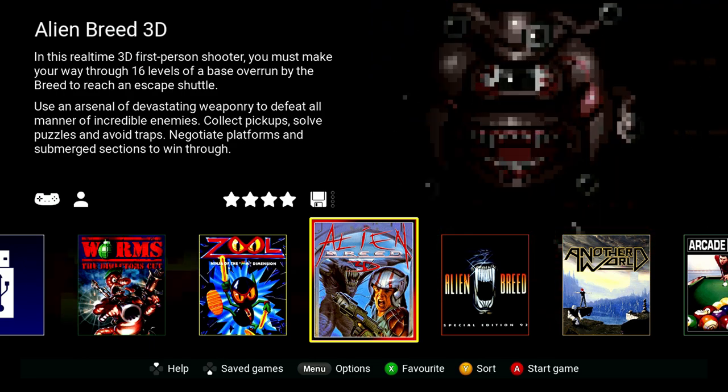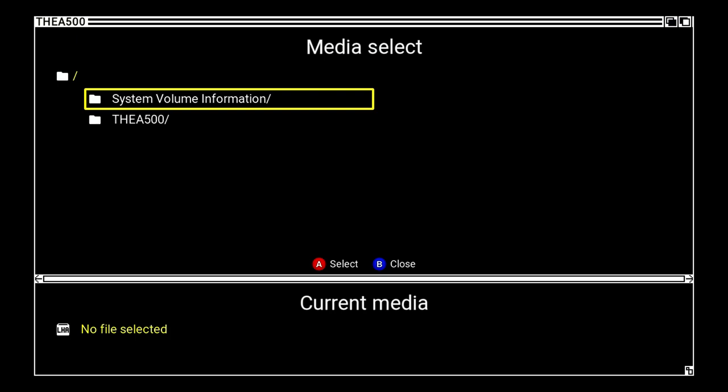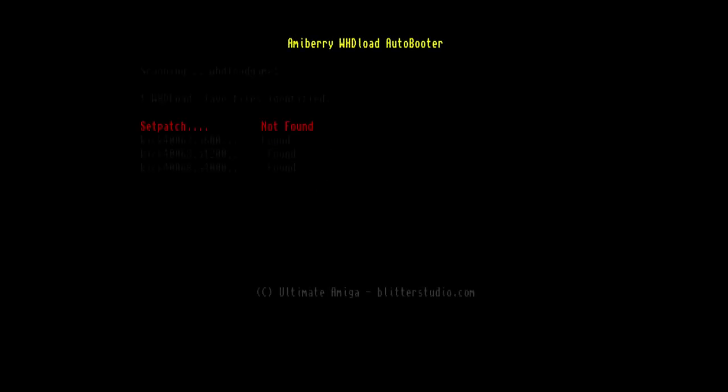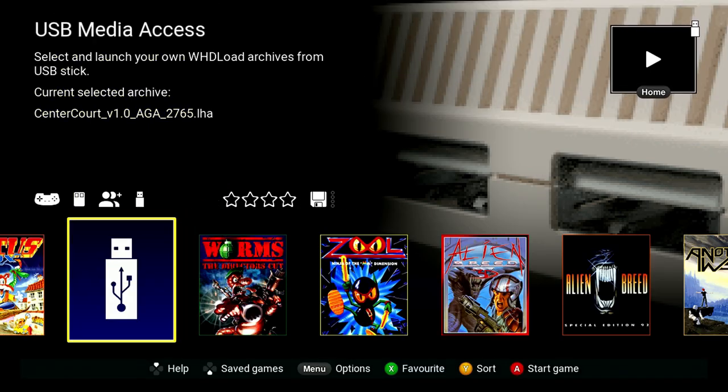Off we go — selecting the first game totally at random: we've selected a game called Center Court. Here it is loading up, and yep — 'set patch not found.' This is the problem so many people had with the original WHDLoad package. We've proved the first game does not work on version 1.0.